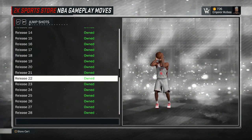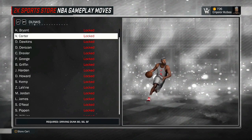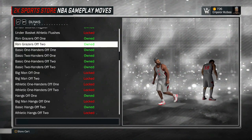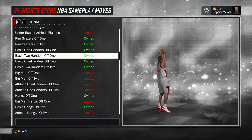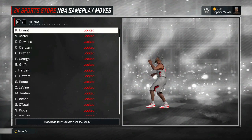In My Career I actually do have Release 22 equipped as my jump shot, but right here it says that it's just 'owned' — that I actually do not have it equipped. I don't know why it does that, but I'm going to show you guys how to change that right now. It's not just your jump shot — it's actually the same thing with your dunks. You guys are going to see right here I have all these dunk packages unlocked, but there is no button to actually equip these moves. There's only a Y button at the bottom left of the screen.